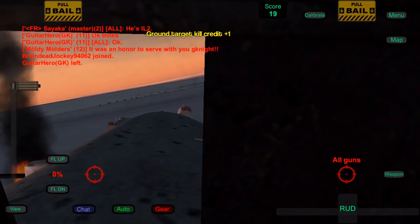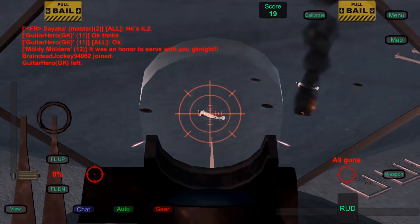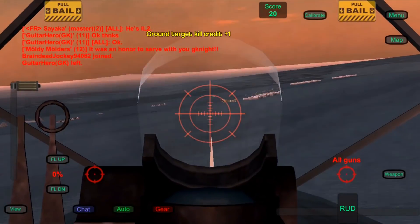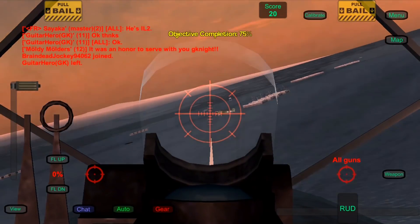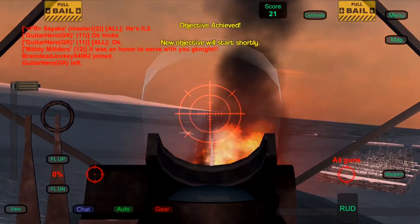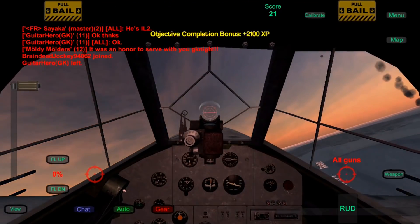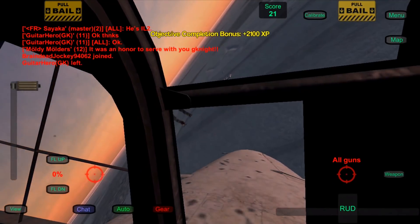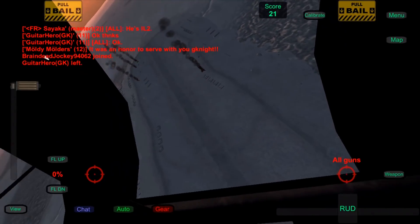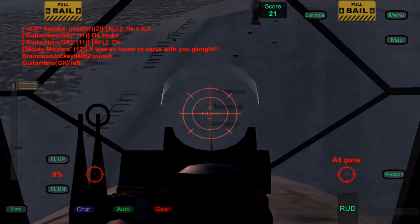What's left to kill here? There should be like two more planes. 75 — nice, I think I've never been that close to full 75. Objective achieved, and I didn't even kill everything. 2,100 XP! I got 2,100. The more you contribute, the more you get. It's capitalism for you.